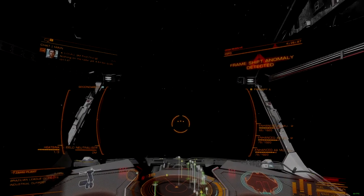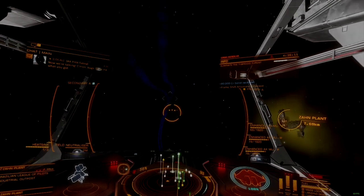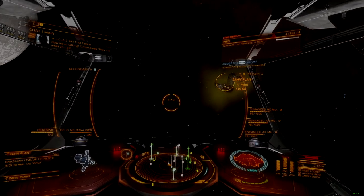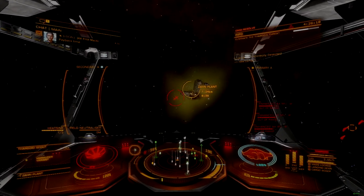This makes the Krait a poor choice as a dedicated anti-Thargon ship. With dual flak equipped, the Krait can effectively defend itself from the swarm, but it won't be able to keep pace with a swarm that decides to leave for other targets.